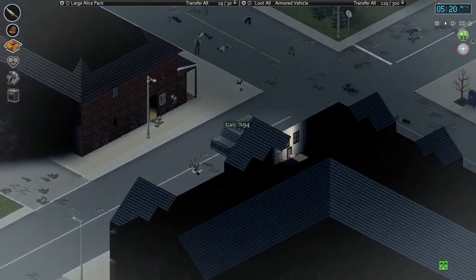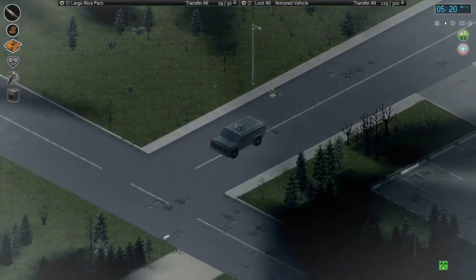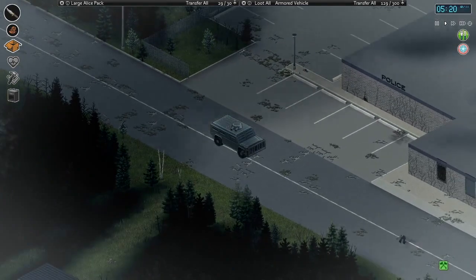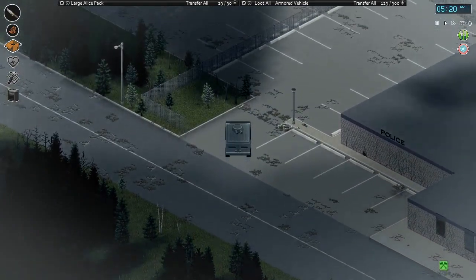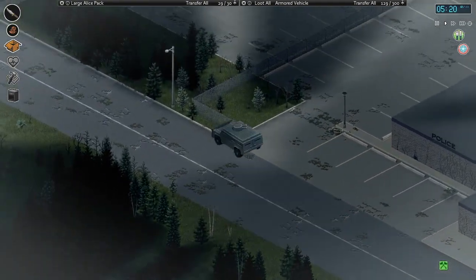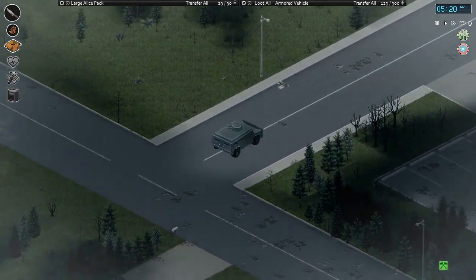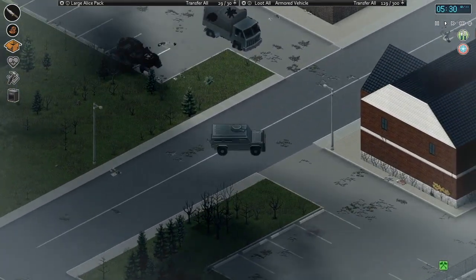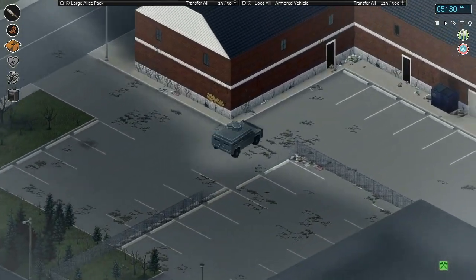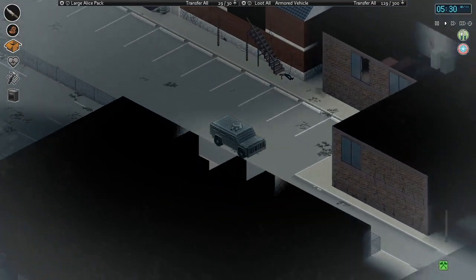So the police station is right down here — next block over, but we can go around this way. Police station, yeah, right here. I actually know where the ammunition and weapons room is — it's back in this corner. So I think we're going to try and just smash out this wall back here.